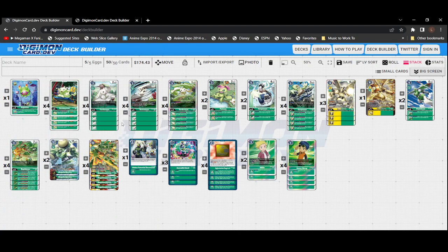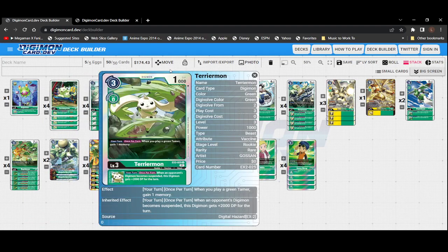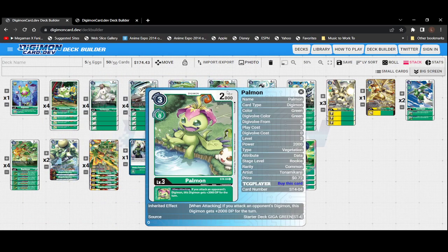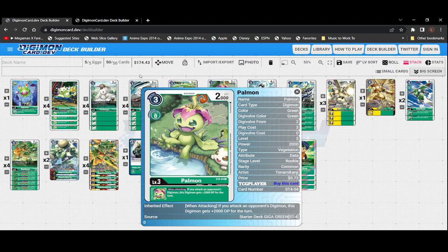The whole premise of green is suspending your opponent's digimon, and Gargomon does this a lot, so getting that draw one off suspending is really useful. For our level threes, we're running four copies of Terriermon, four copies of Terriermon, four copies of Terriermon, and two copies of Palmon. Palmon can be replaced with other things — one option being Kokuwamon if you wanted more aggression. The reason I put Palmon here is you're suspending your opponent's digimon, and having Palmon give you that extra 2000 DP can be very useful for targeting already-suspended digimon.